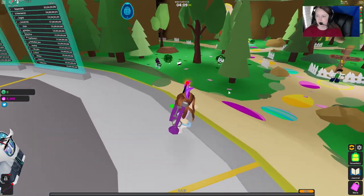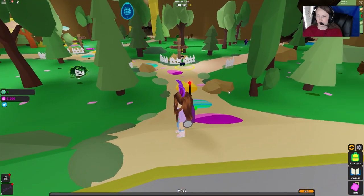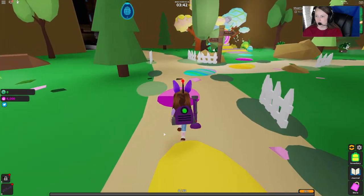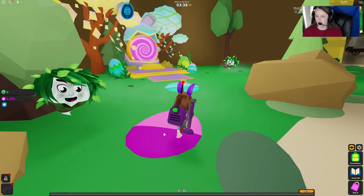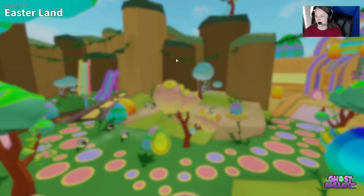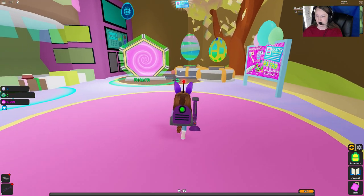All right, so we need to come out here and we're going to follow these eggs into this special teleporter, which looks pretty cool actually, and teleport over to Easterland so we can do our quest.